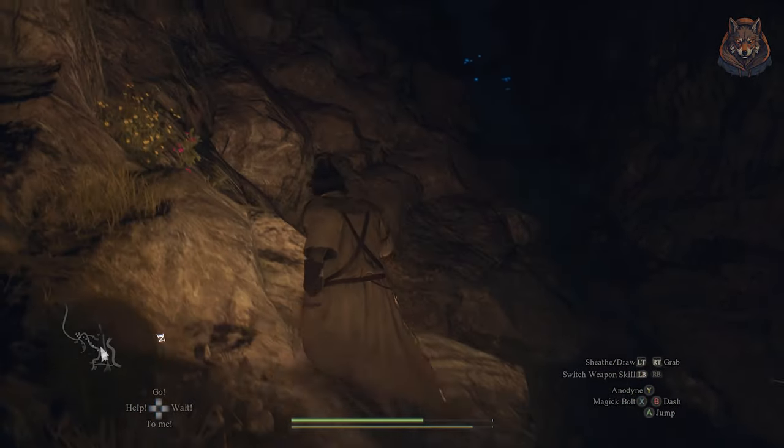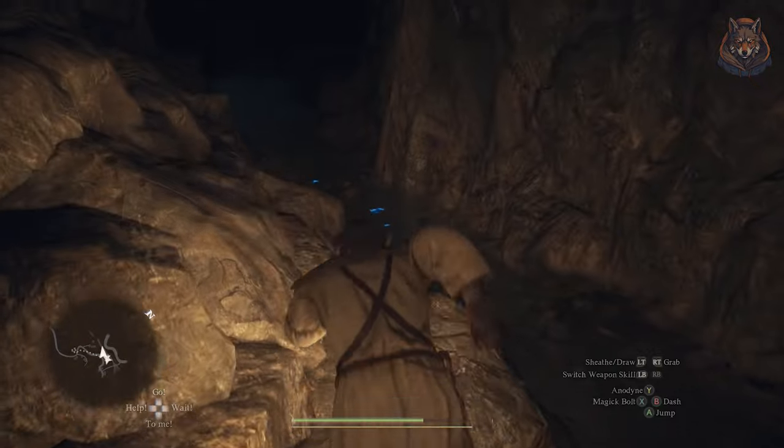Once the boss is defeated, keep following the glowing plants and they will eventually lead you to a cave with Rog inside.